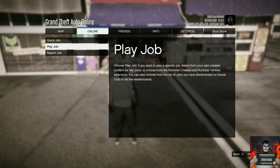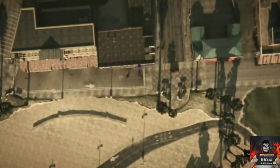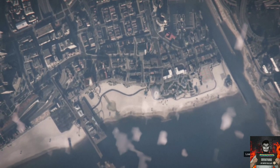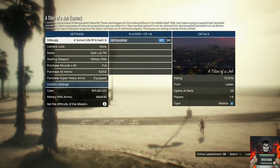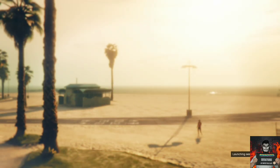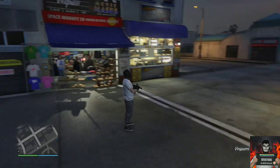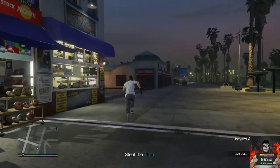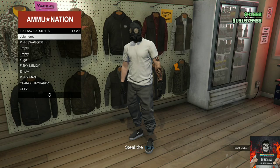Now open your pause menu, go to online, go to jobs, play jobs, Rockstar created, go to missions, and start up the mission called Tie Down. Once the alert pops up, accept it — you'll be loading into the job menu. Don't mess with anything, just confirm settings; you can do this solo. Launch the job. Once in, you should see your peach plate carrier disappear from your saved outfit and your gas mask appear on your character's head. Then make your way to the closest Ammu-Nation store and save this as an outfit on slot one.